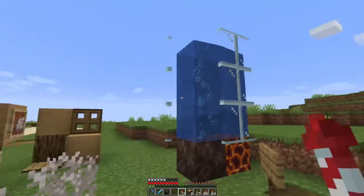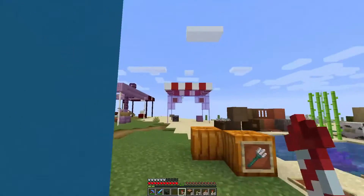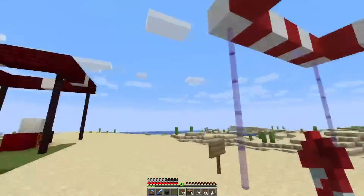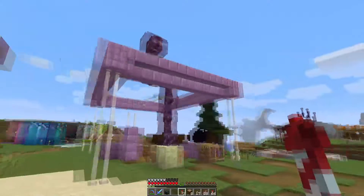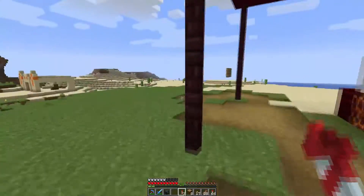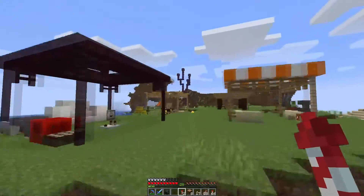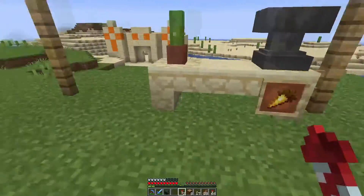Glass panes and glass are a lot different — a lot more clear, easy to see through. The wool has softened up a little bit. The art on golden carrots and carrots in general has changed, as you can see here.